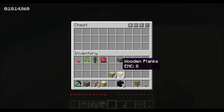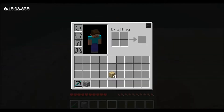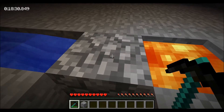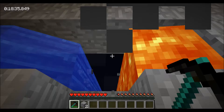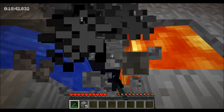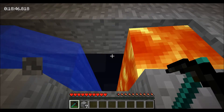We'll use four wood to make a crafting table. Give me that cobble. And then we're going to grab what we need — for a transmutation tablet, I'm going to need 12 stone. So let's just grab 12 stone real quick. Shouldn't take too long.